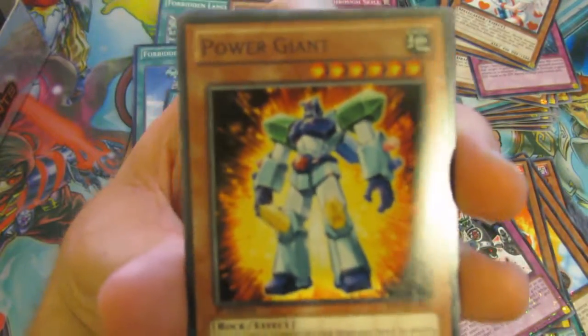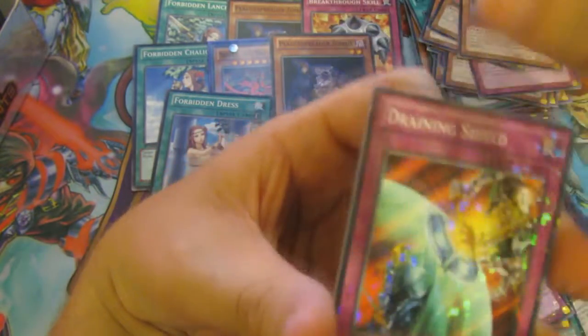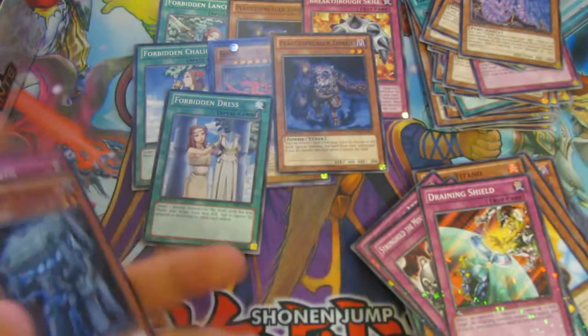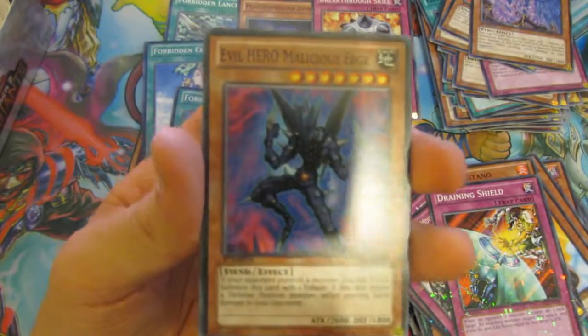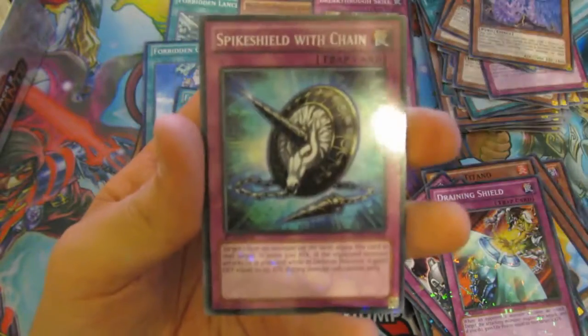We have a Power Bond, a Draining Shield. I'm not expecting it to be another God at the end, but this Abyss Megalo would be nice. This is the Gods' last chance — I want a good card. Fortress Warrior, Toad to the post, Evil Horn and Malicious Edge — that's not a bad one to get. It's a Shiver Chain.